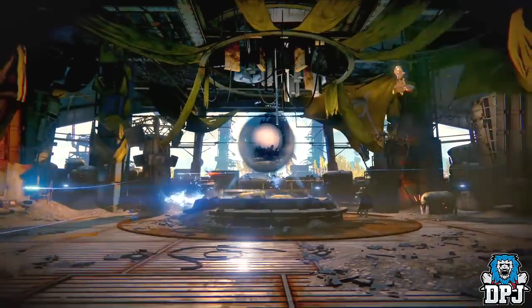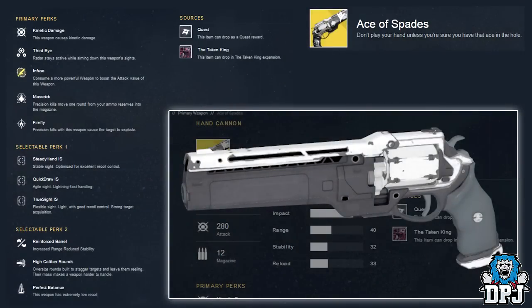The first exotic weapon we're going to look at is called the Ace of Spades, an exotic hand cannon. Description reads: 'Don't play your hand unless you're sure you have that ace in the hole.' Primary perks are Third Eye — radar stays active while aiming — Maverick — precision kills move one round from reserves into the magazine — and Firefly — precision kills cause the target to explode. Selectable perk one: Steady Hand, Quick Draw, and True Sight. Selectable perk two: Reinforced Barrel, High Caliber Rounds, and Perfect Balance. This weapon can also be obtained as a quest reward.